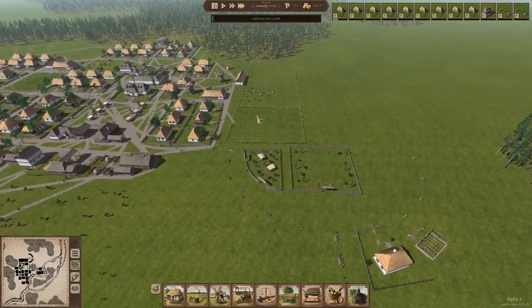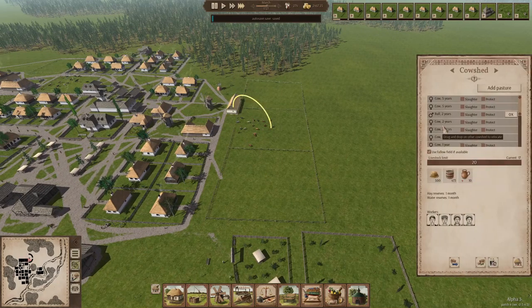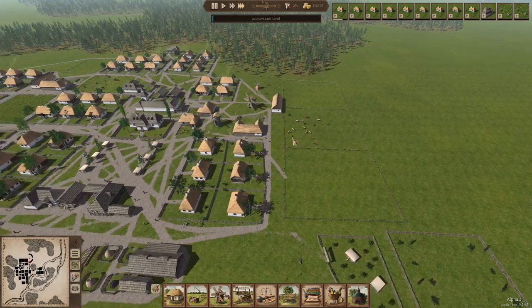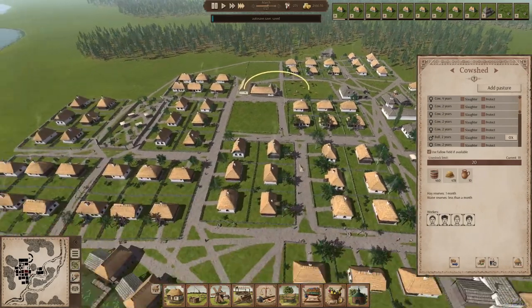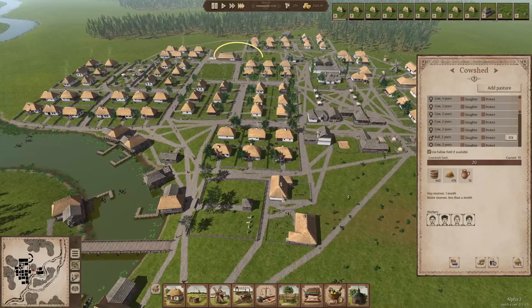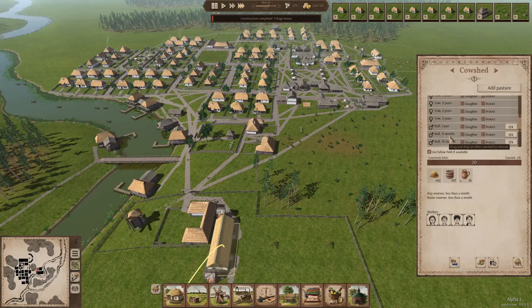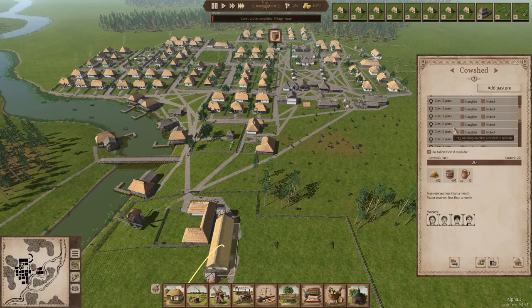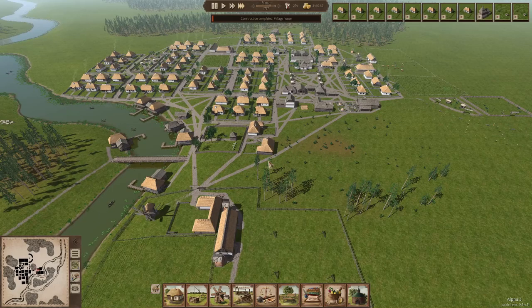Spring has come — farms are busy, things are growing. We need to check our livestock. Nothing to slaughter there... we have one to slaughter here, they'll give us meat, that's good. Three-year-old cows and a three-year-old bull — this one's eleven years old. We have one that's a year old, so we'll slaughter the old one and keep the young one.